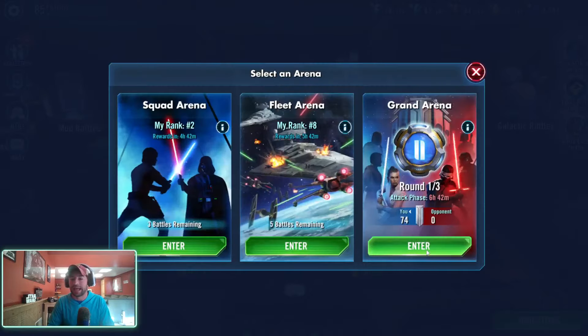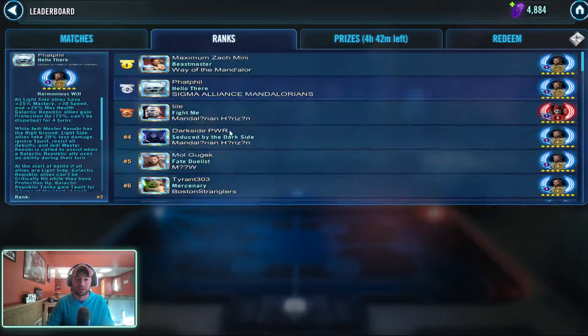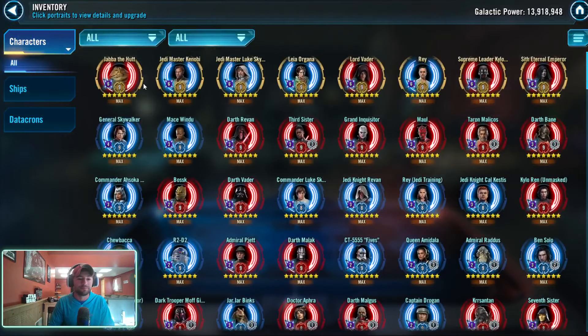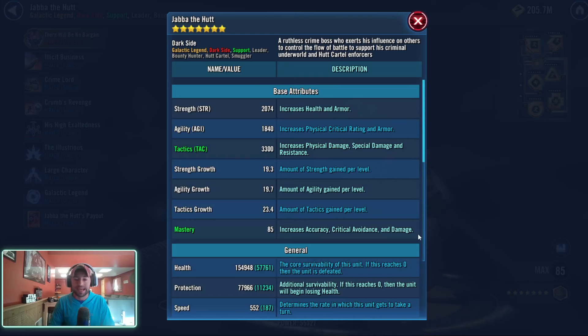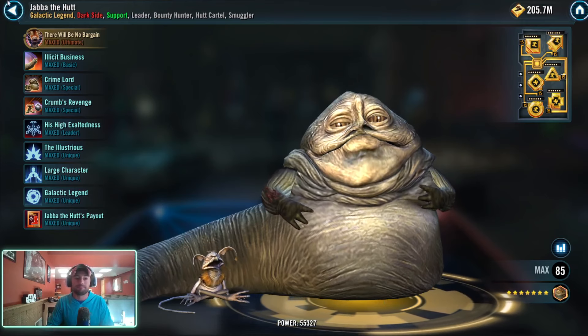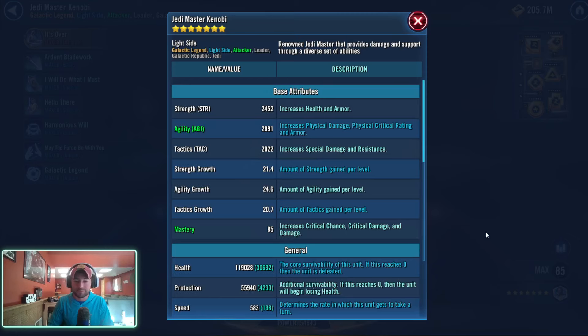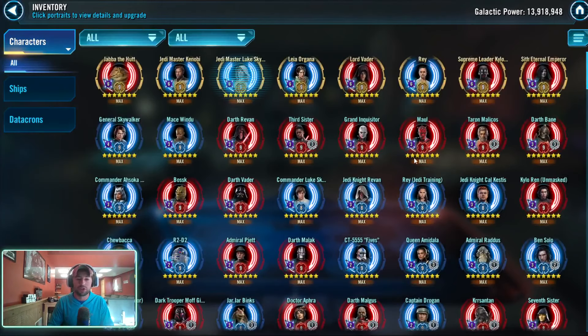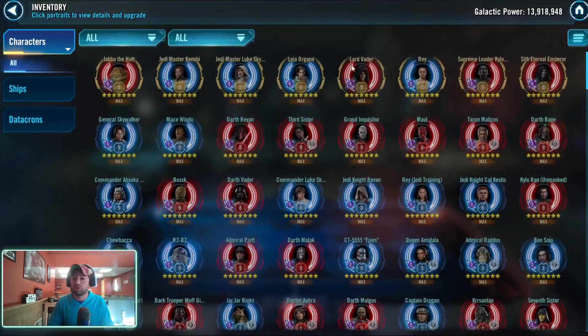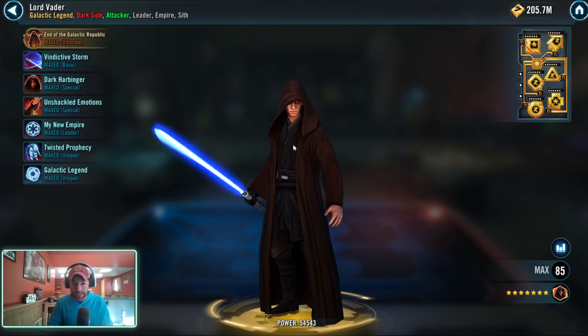I started wondering if this was only happening at certain relic levels. I went to Tile's account: his Jabba is at 85 mastery — 15 higher than it should be. His Jedi Master Kenobi is also 15 higher than it should be. Jedi Master Luke is at 70, Leia is at 70, and Lord Vader is at 85 again.